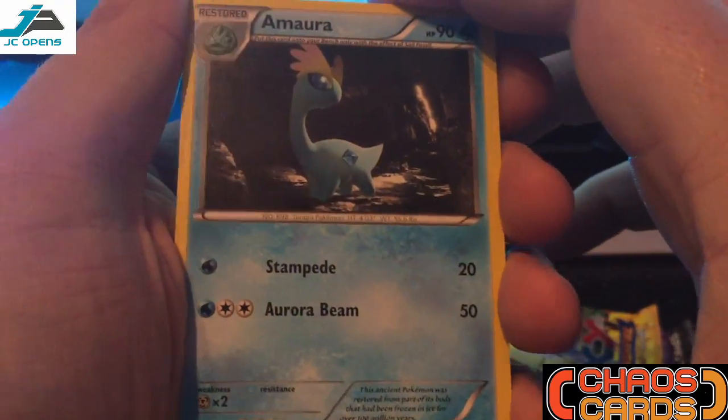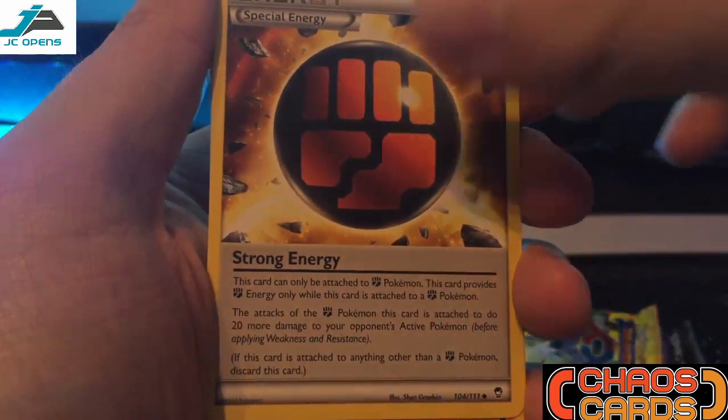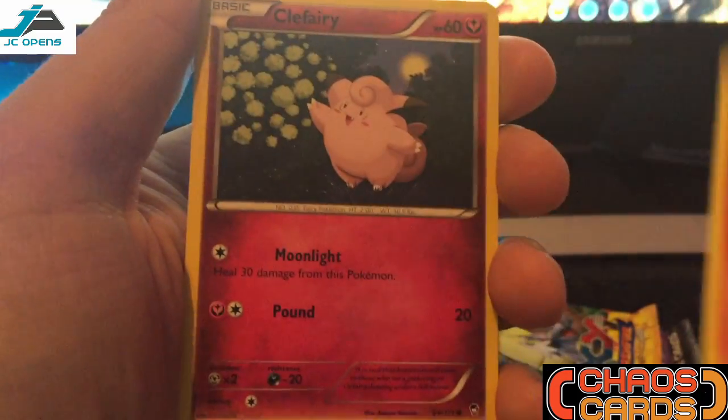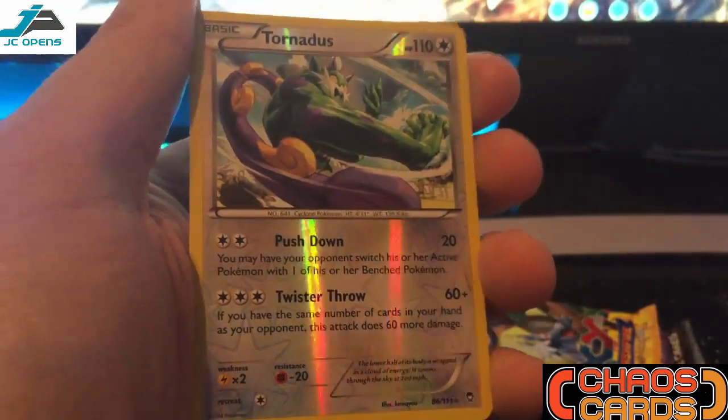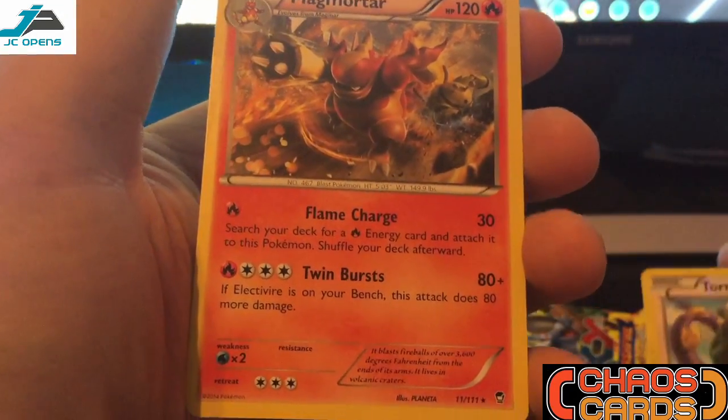First cards guys: Amora, Lickitung, Strong Energy, Makuhita, Machop, Pancham, Torchic, Toferi, Reverse Tornadus, and the rare from the pack is a Magmar — Rare, Non-Holo.